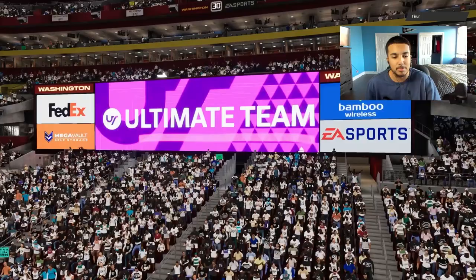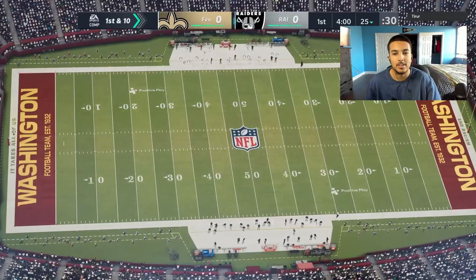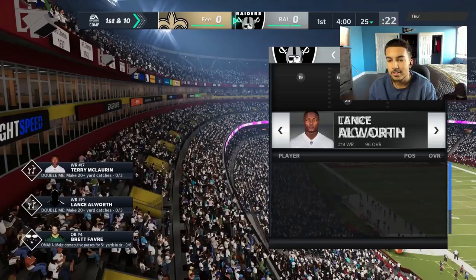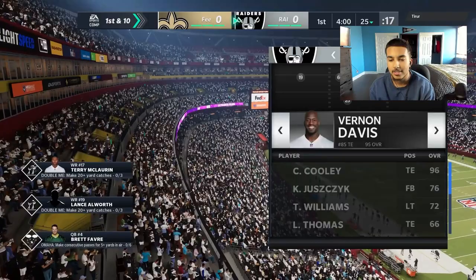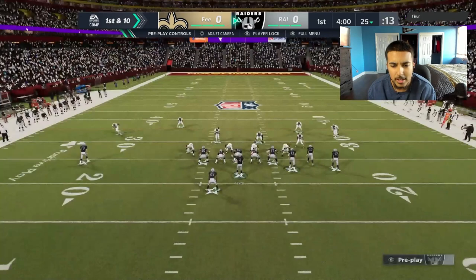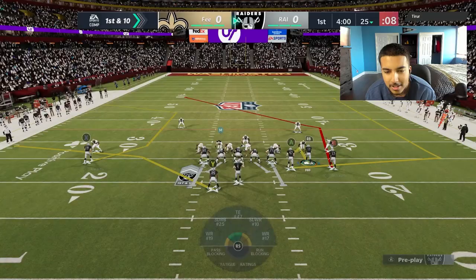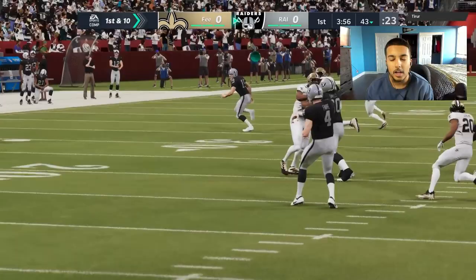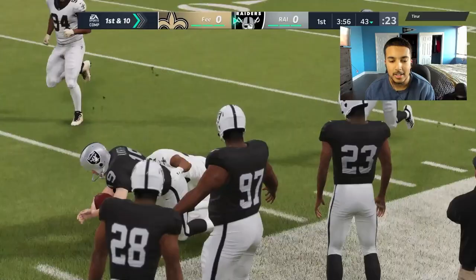We're playing TurFer — he has a good team, hopefully it's not a blowout. The whole reason this gameplay exists is to show off Lance Allworth. We get ball first. What do you guys think about the new Weekend League overtime rules — college rules in overtime? Let me know in the comments. Starting off with the double post play. This guy looks decent — he's pinching his D-line and making adjustments.